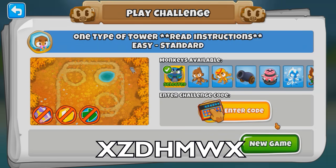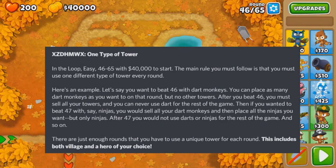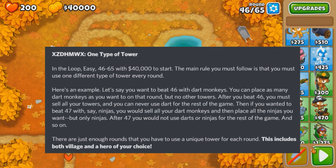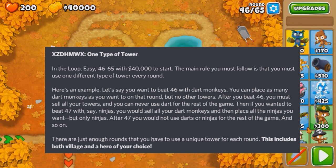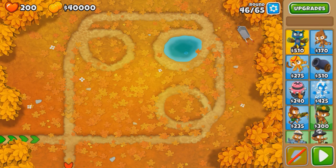I have this challenge: one type of tower per round. It's 40k cash, rounds 46 to 65, and you're only allowed to go with one type of tower for each round. However, you also have to sell those towers after each round and you're not allowed to use them again. So for example, if you use only dart monkeys this round, you're not allowed to use dart monkeys for the rest of the game.